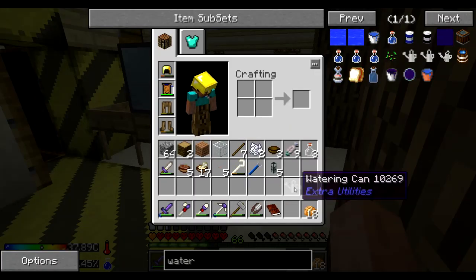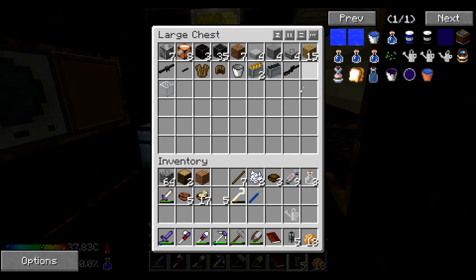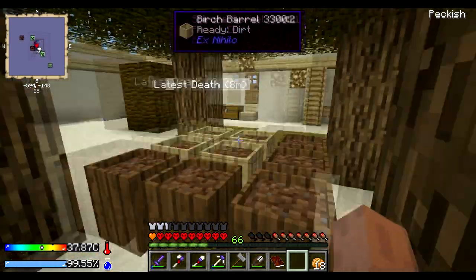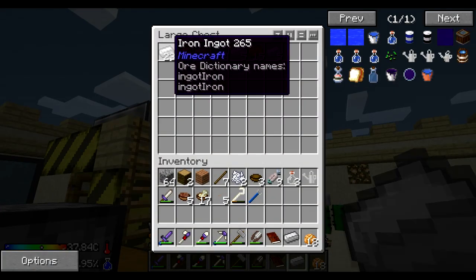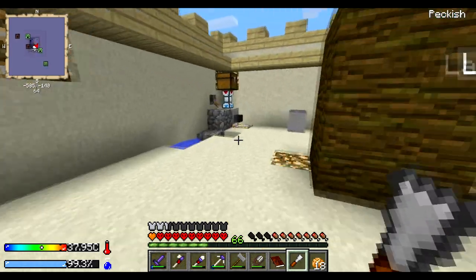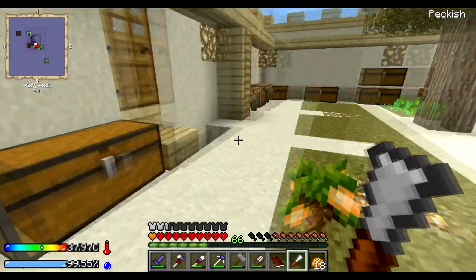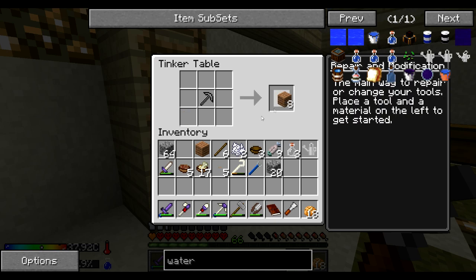What else do I want to do today? Can we make chisels? Pretty sure we can — yes, we can. I want to get a little bit of cobble. That's what I was making — my cobble gen. Automating it, at any rate. Finishing the automation.